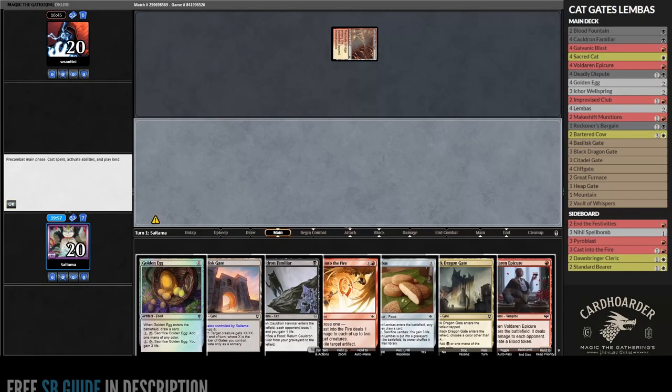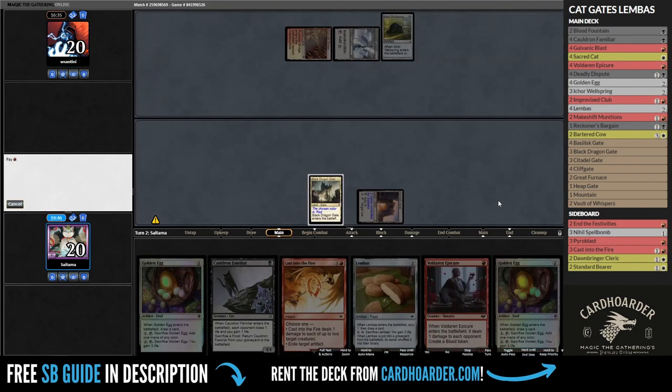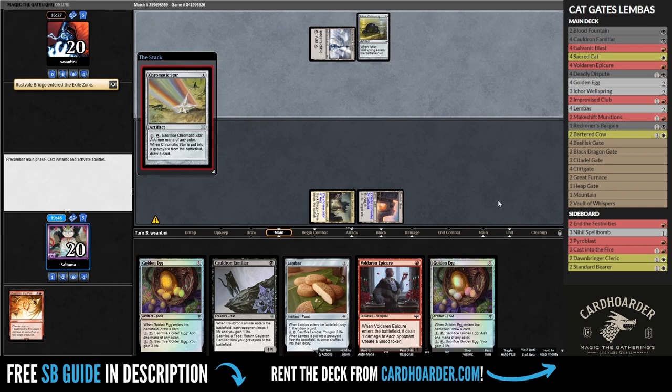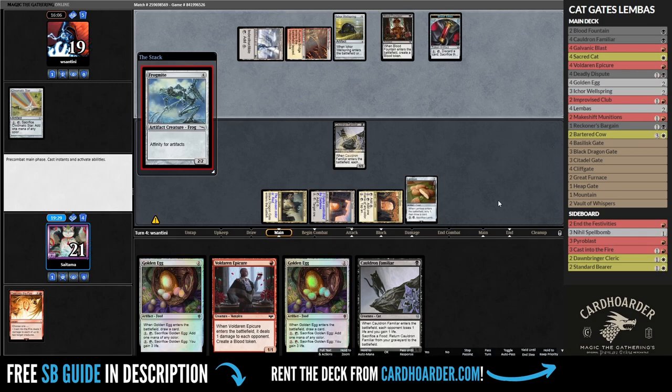This hand is excellent as we have access to our sideboard cards, and we got some cool cat-food interaction. As it happened in game 2, dealing with their mana is critical, and despite their rebuilding at a decent pace, this little interaction has put us very far ahead in the race.